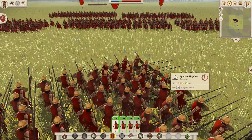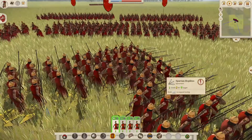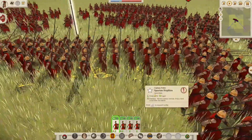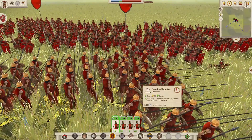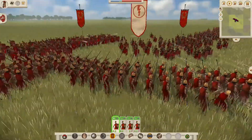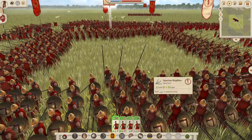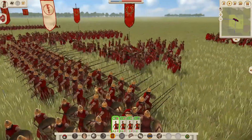The Spartan warriors are poised for a fight in the Phalanx formation. The Romans charge in and the first one goes down — he did not last long at all. First blood is drawn as a Roman breaks through the spears. We'll get a few kills from the back there, but the Spartans are holding strong as the Romans keep charging.